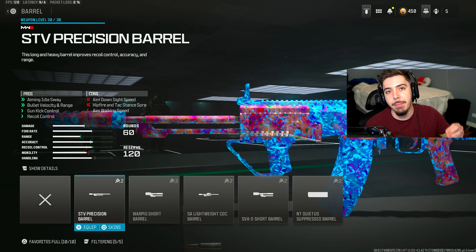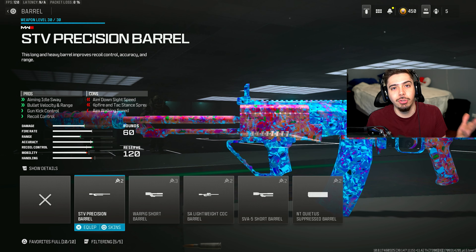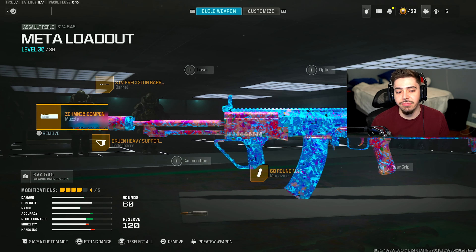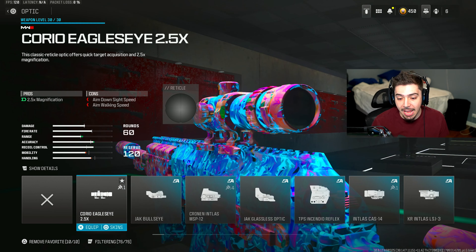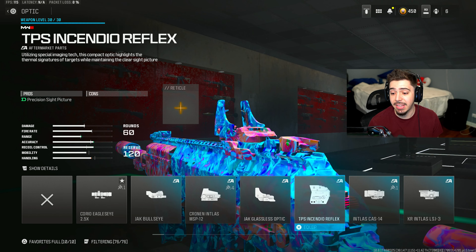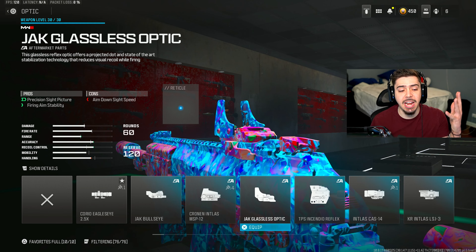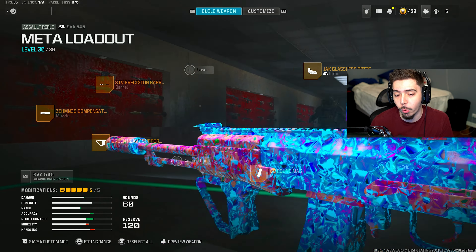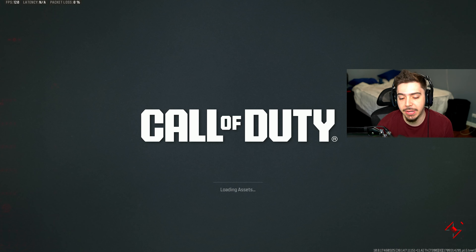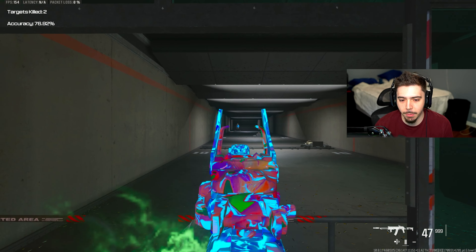For my barrel, I have the STV Precision Barrel. We get bullet velocity and range, which makes our SVA 545 kill a lot more quickly at those longer ranges. On top of that, more accuracy and recoil control — you can never go wrong with that. The fifth and final attachment is up to you. I prefer an optic because I don't like the iron sights. I prefer the brand new Jacked Glassless Optic, or you could do the good old Mark Through Reflector, but since this one actually reduces visual recoil, I prefer it now.